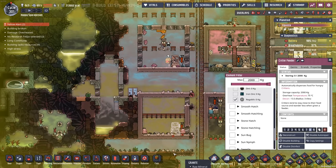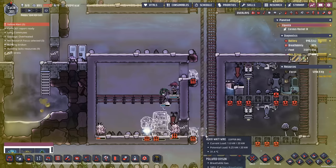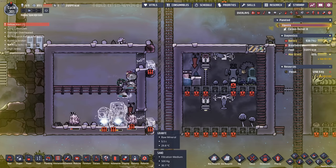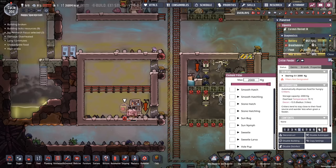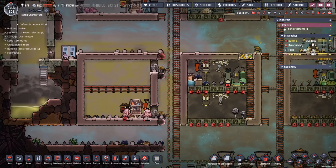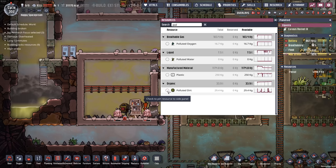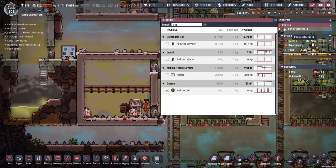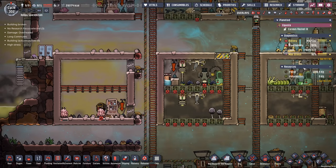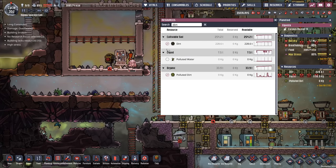Grooming station. Critter feeder. I'll give you a little bit of this right there — that'll take care of you. Everything's priority. Let's take a look at my resources here — see how much poop we have. Polluted dirt: 29.4 kilograms of the stinky stuff. Or zero, apparently. I thought we had some. How much dirt do we have then? 228 tons of it. I think we're good — we're set.